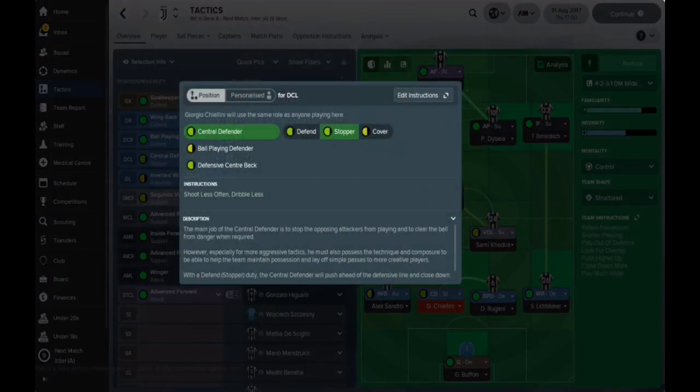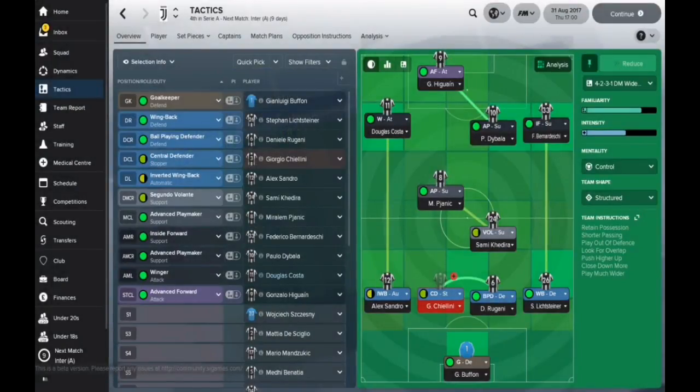Along the back, you've got one as a central defender set as a stopper. He dribbles less with the ball — basically he's there just to stop the ball from going in the goal. Old classic-style defender: just defend, defend, defend. Do nothing else. Just stop the ball from going into the goal.